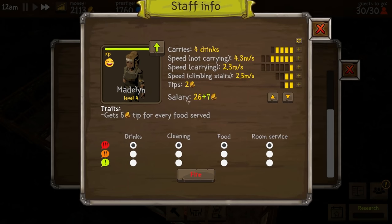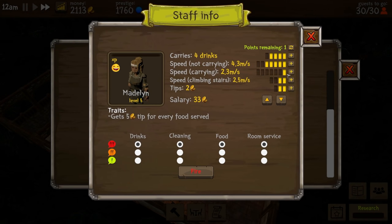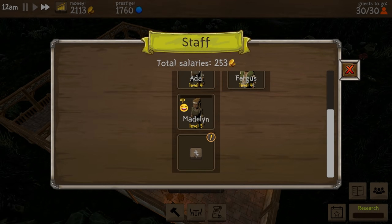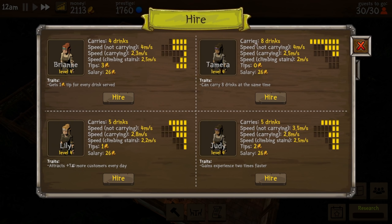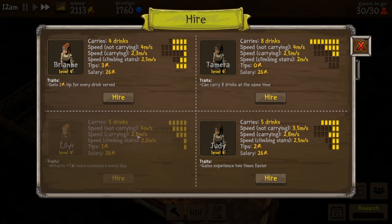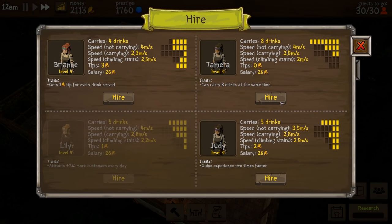We can hire another waitress and get some upgrades going. Do we need another waitress? Let's get one in here. Holy moly — she can carry eight drinks at the same time, gains experience twice as fast, and attracts seven more customers every day. I think the seven more customers every day is really nice. Let's get that one. Oh, we could hire another — I like the eight drinks stat. Let's hire you two!